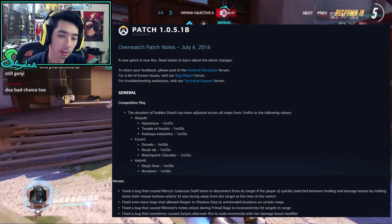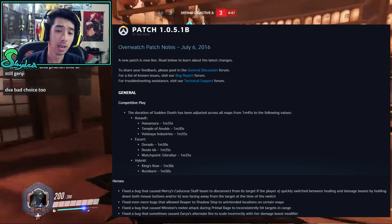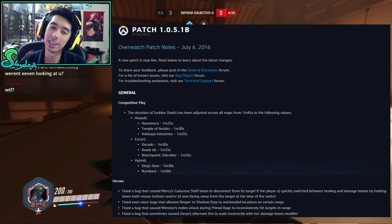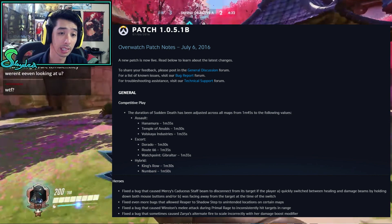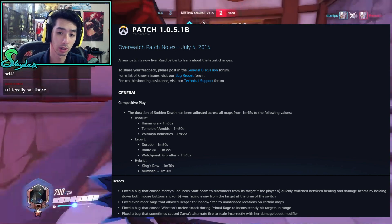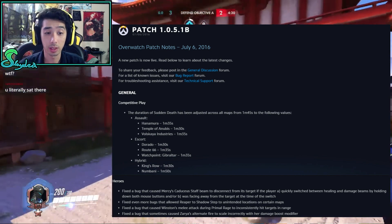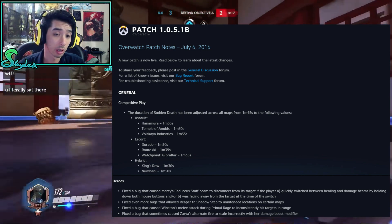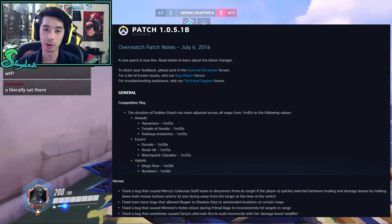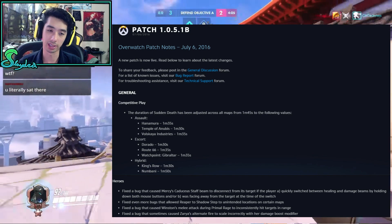Now for the more important stuff: there are a few bug fixes that act as indirect buffs to some heroes. First, they fixed a bug causing Mercy's Caduceus staff beam to disconnect when swapping between healing and damage boost, making it easier to stick on targets — that's a buff to Mercy. Second, they fixed a bug that allowed Reaper to shadow step to unintended locations on certain maps.